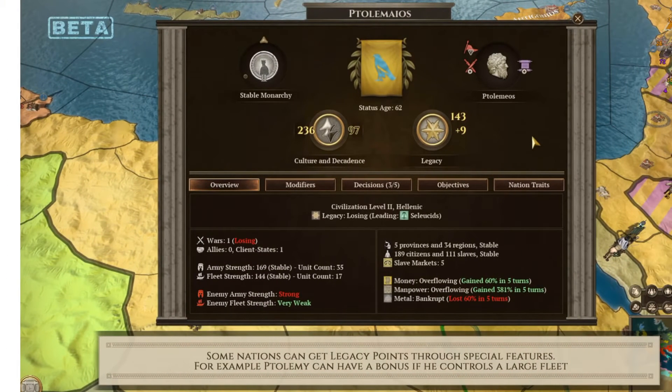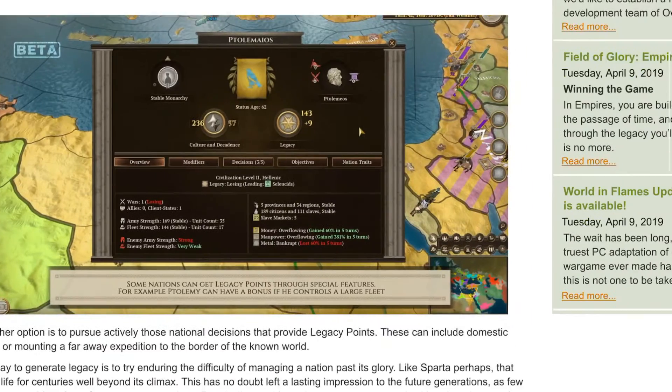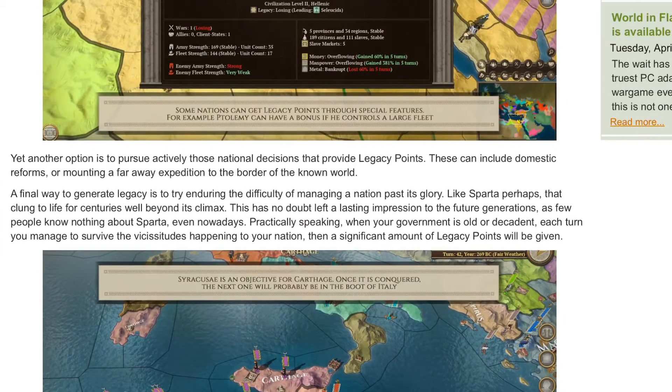Some nations can get legacy points through special features — for example, Ptolemy can have a bonus if he controls a large feat. Yet another option is to actively pursue national decisions that provide legacy points, including domestic reforms or mounting a faraway expedition into the border of the unknown world. A final way to generate legacy is to try to endure the difficulty of managing a nation past its glory, like Sparta, which clung to life for centuries well beyond its climax.